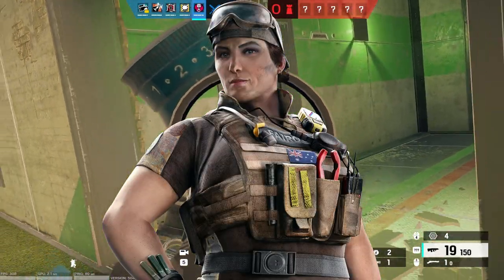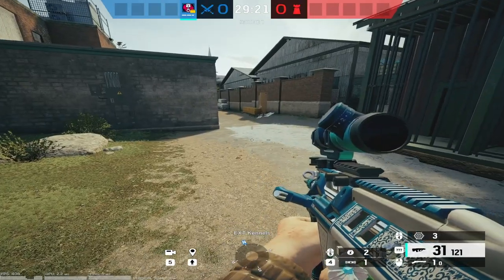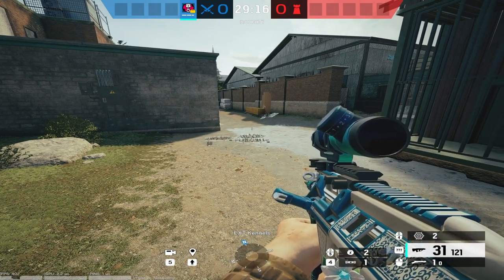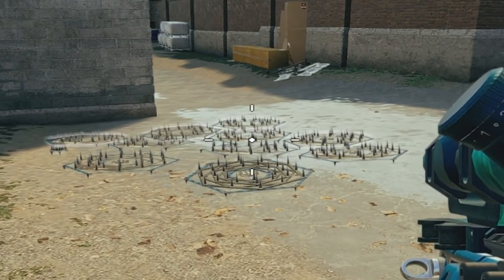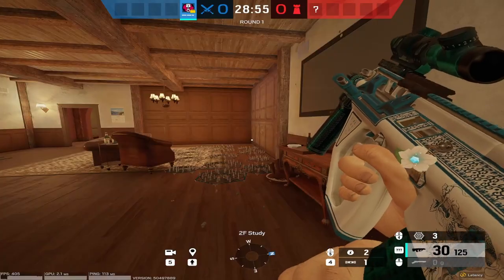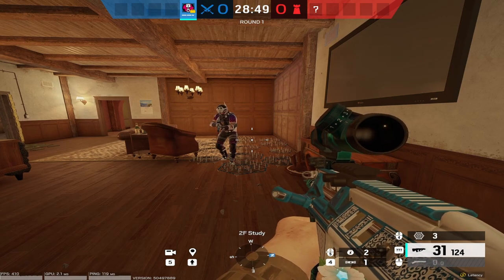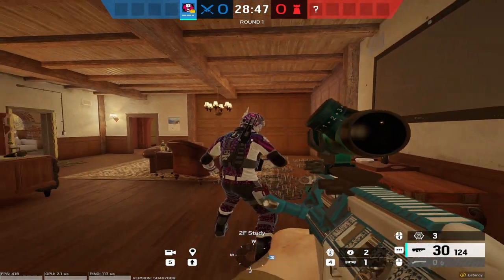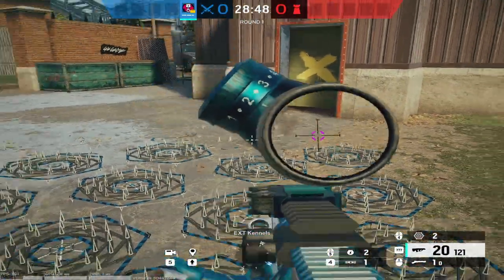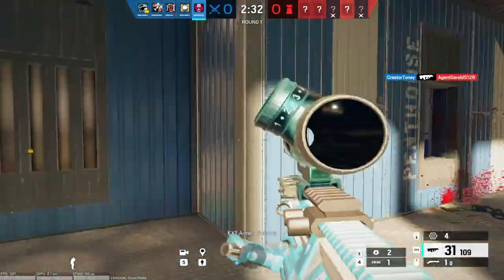Gridlock is quite a chunky girl, being a 3-armor 1-speed, but that's to be expected with the amount of utility she can bring to her team. Gridlock can bring four of her Trax Stingers, and when deployed, they release basically barbed wire in a circular fashion — they release spiky things. When a defender steps on them, they cannot run and will take 10 damage, and the Stinkers themselves will make some type of noise. A few easy counters for the Stingers is by just shooting them or exploding them by any means. Your teammates can also destroy your gadgets, so look out for that.